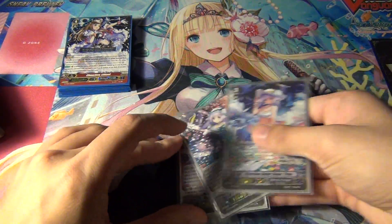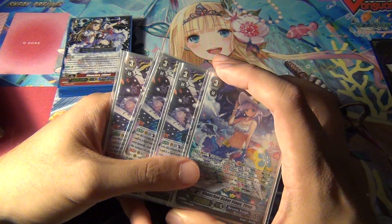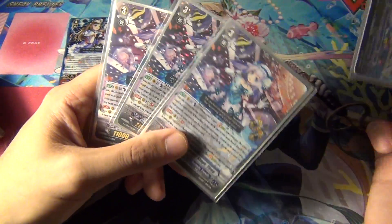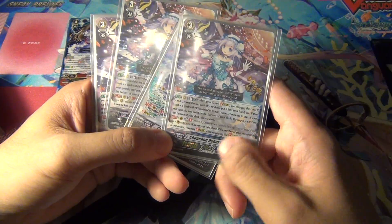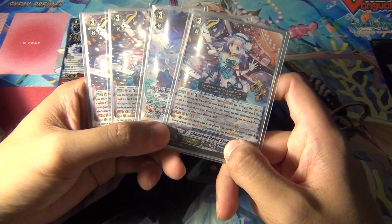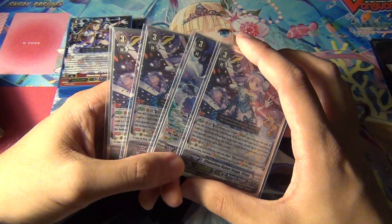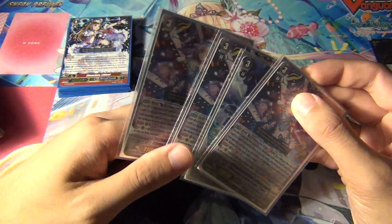Basically, she is kind of like Luard from the Shadow Paladin trial deck that came out back in December, in the sense that she has the potential to stride for free if the conditions are met. She has a GB1 skill that during your ride phase, if the number of cards in hand is one or less, you may stride without paying the cost. And the deck is designed to get into situations where that scenario happens.